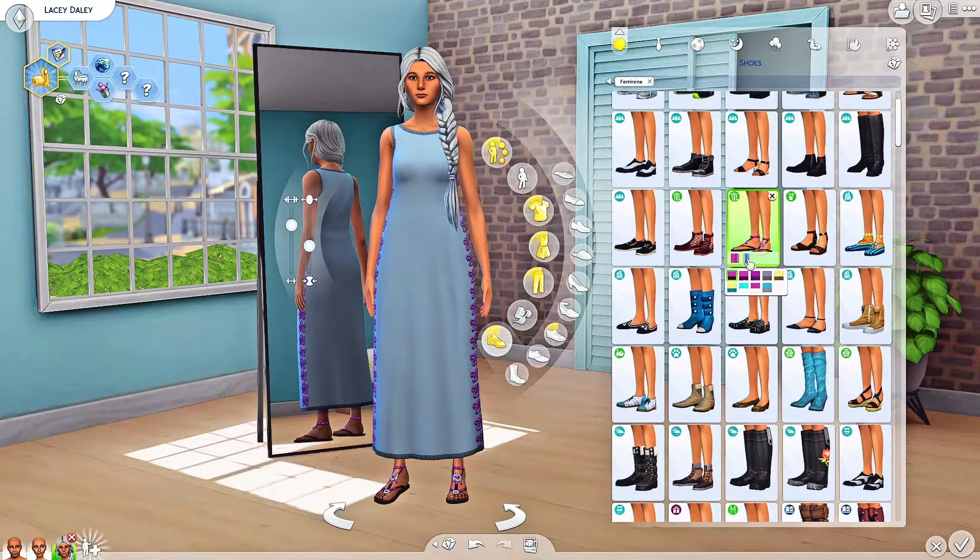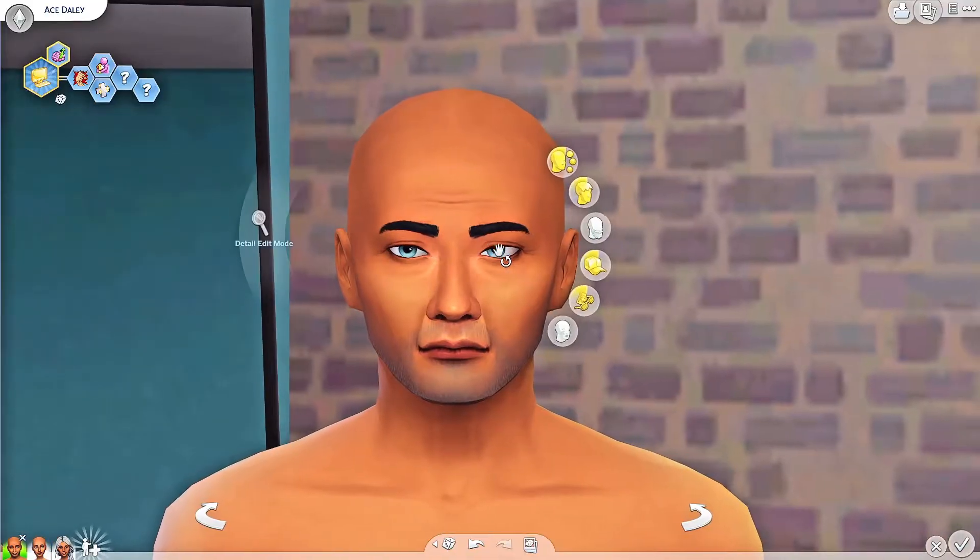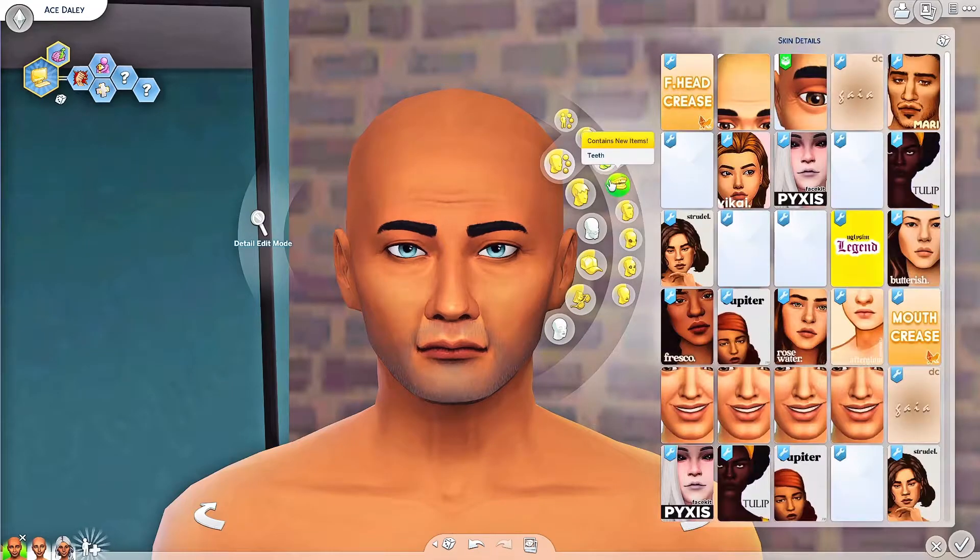For her outfit I just want to give her something comfy. Oh, this is cute - should we go for the blue? Maybe we should change the earrings to silver. Yeah, we're going for that. And then shoes, just something like these. She's looking cute!